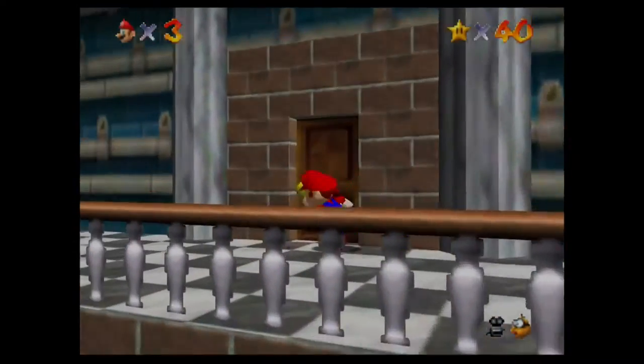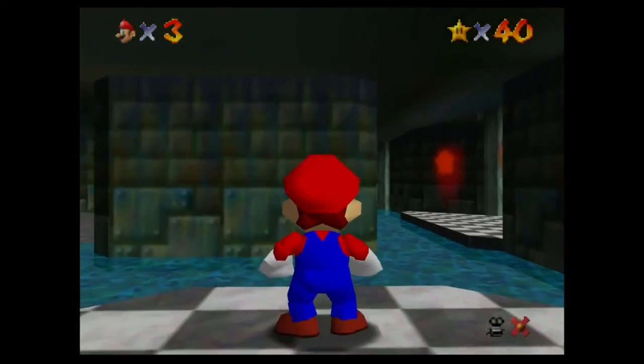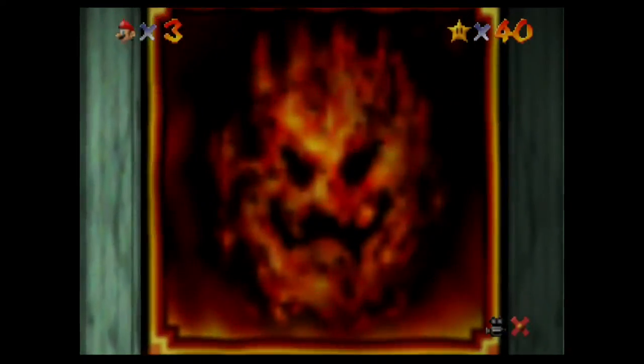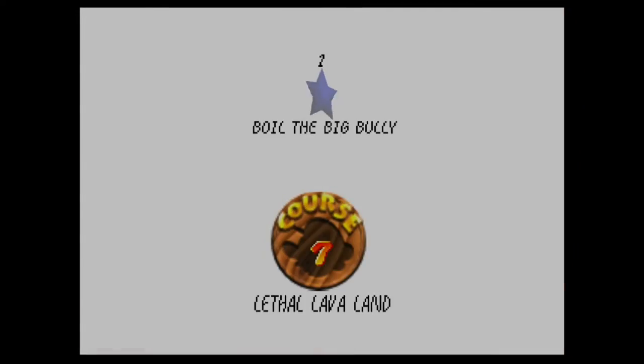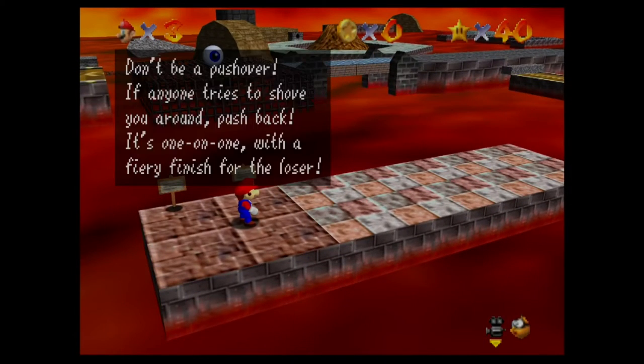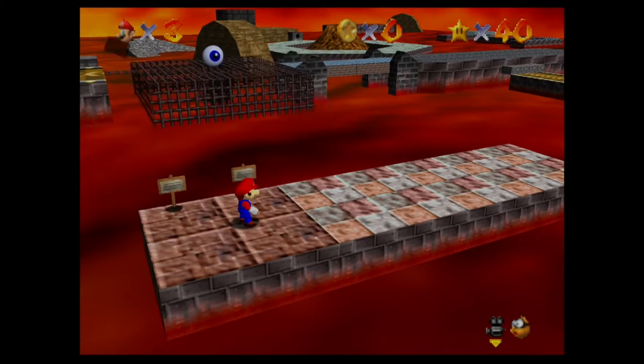With star number 40, we want to hop right up here. And right over here is Course 7. Don't let the fiery face fool you. Lethal Lava Land is... Well, don't be a pushover. If anyone tries to shove you around, push back. It's a one-on-one with a fiery finish for the loser.